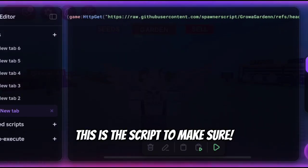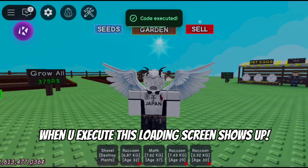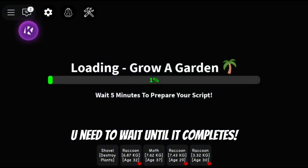This is the script — make sure the script link is in the description with the paste file link. When you execute, a loading screen shows up. You need to wait until it completes.